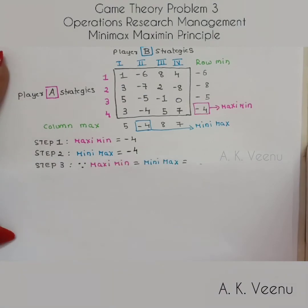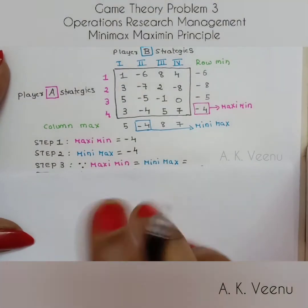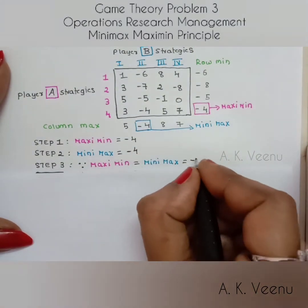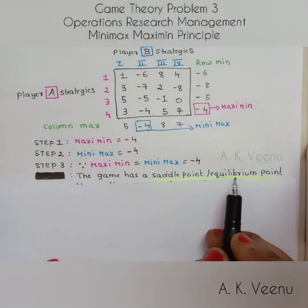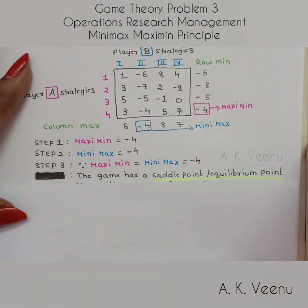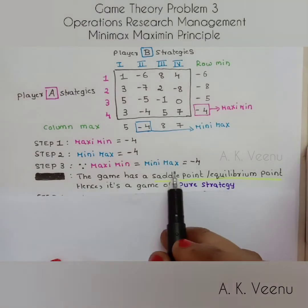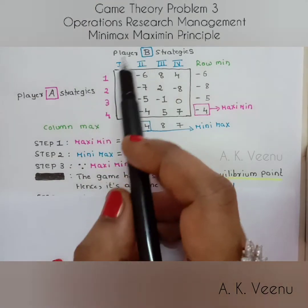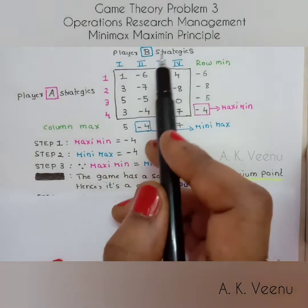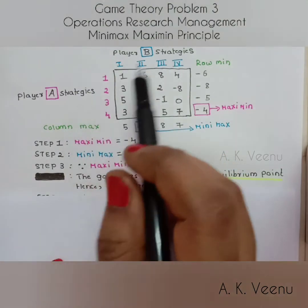Since maximin is equal to minimax, which is equal to minus four, the game has a saddle point or an equilibrium point. Hence, it is a game of pure strategy, which means that both players have an optimal strategy that provides the best outcome to each of them.